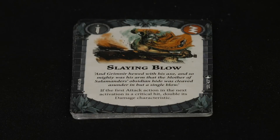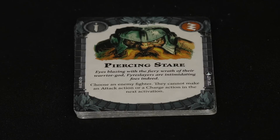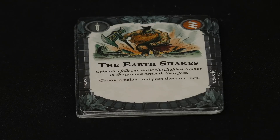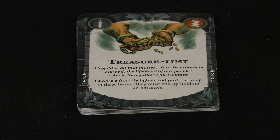More ploy cards: Slaying Blow doubles the damage characteristic if the first attack action in the next activation is a critical hit. Piercing Stare is one of my favorites — choose an enemy fighter and they cannot make an attack or charge action in the next activation, only move. The Earth Shakes lets you choose a fighter and push them one hex. Treasure Lust lets you push a friendly fighter up to three hexes, but they must end holding an objective — very fitting for dwarves.